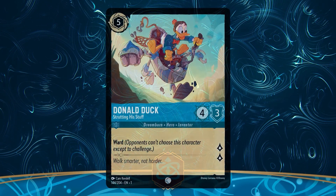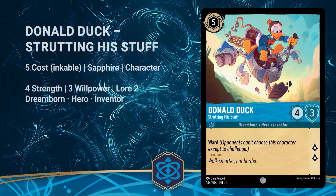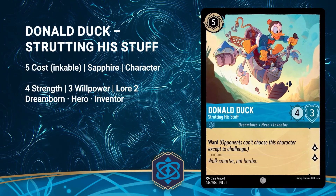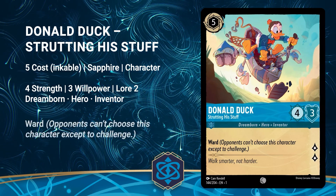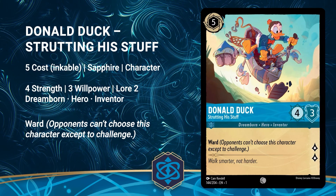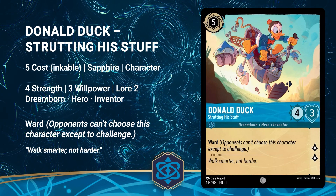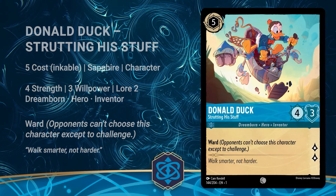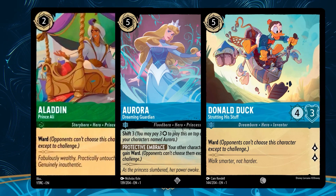First, let's talk about the newly revealed Donald Duck. He is a 5 cost Sapphire character with 4 strength, 3 willpower, and 2 lore. He is a Dreamborn hero inventor with the keyword ward, which means opponents can't choose his character except to challenge. His flavor text reads, walk smarter, not harder. He is the third card in the first chapter where we see the keyword ward, the other two being Aurora, who is also in the Sapphire ink, and Aladdin, who is Emerald.